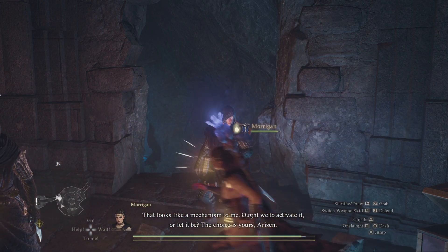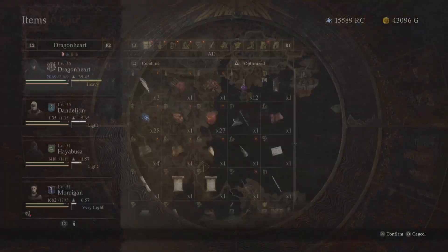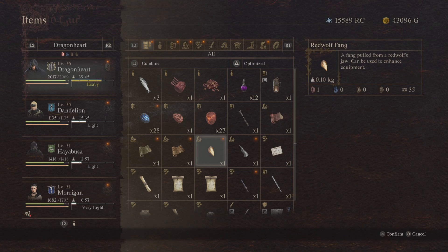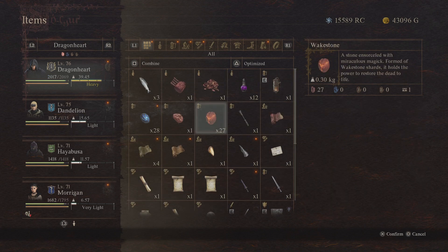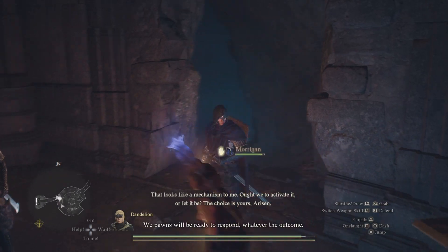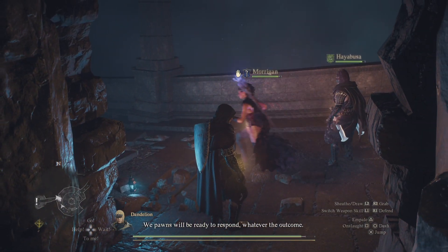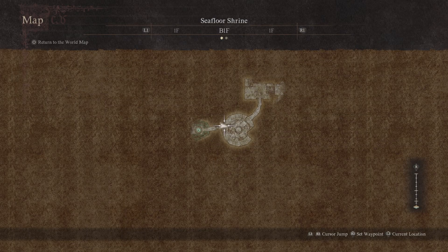To get the eternal wake stone — this is the normal wake stone, not that one. The eternal wake stone revives more than one person. So if you're in a team, whatever the outcome, if you use the eternal wake stone it revives everyone.